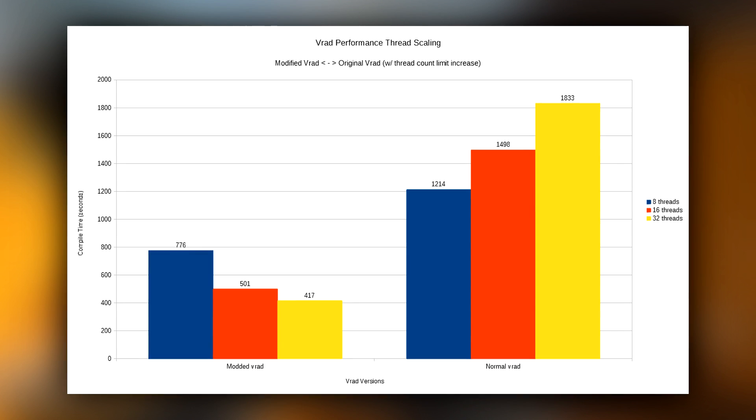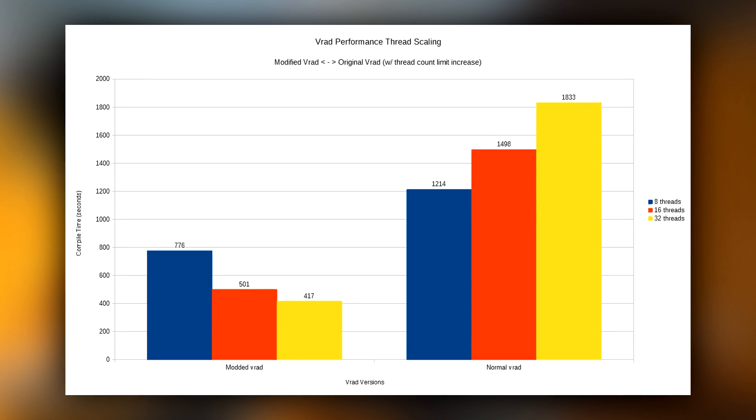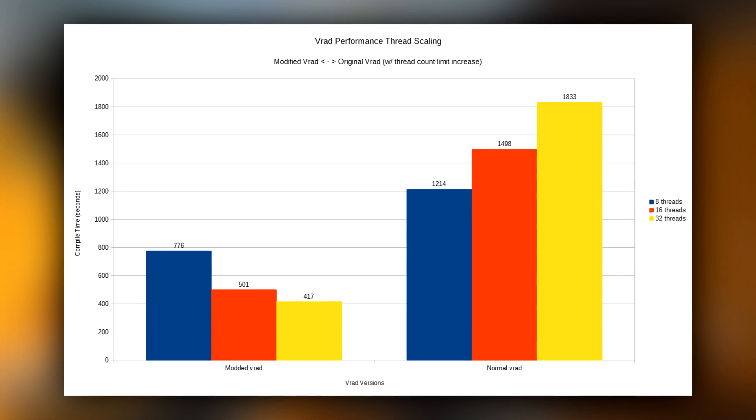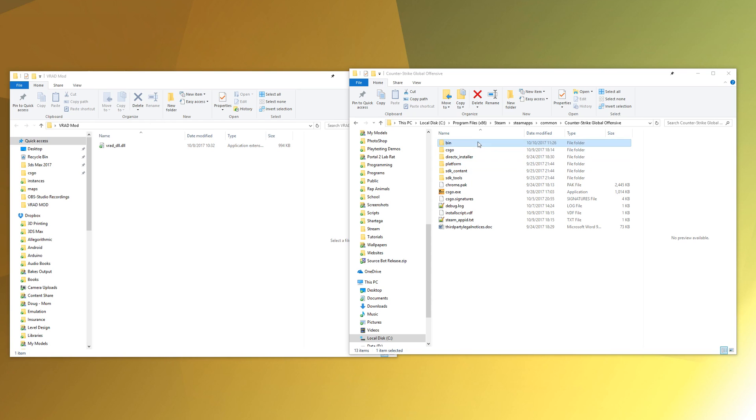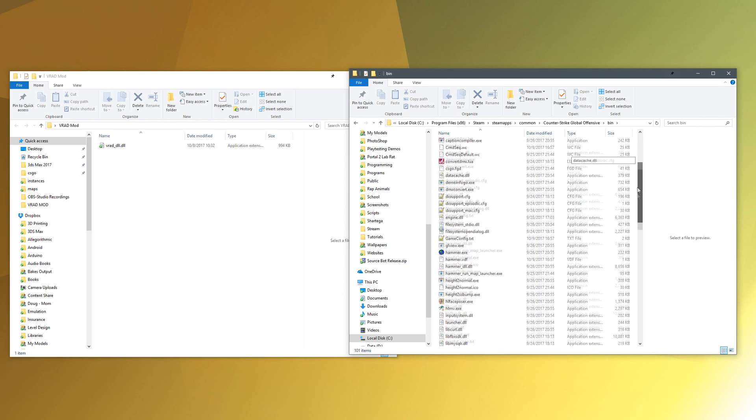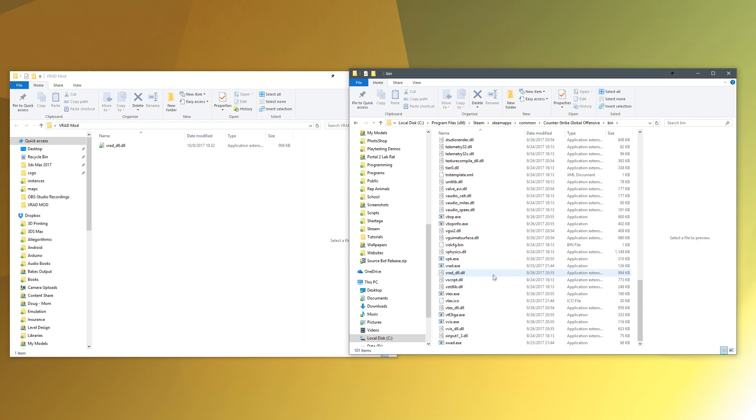Well, you see, Deadhand is a genius. He was able to go in through a hex editor into the VRAD DLL file and literally edit the machine code to remove this variable in the CSGO branch of VRAD. So it was at this point that I downloaded the DLL, went to my bin folder, renamed vrad_dll.dll to .bad, copied his DLL over, and that is literally it.